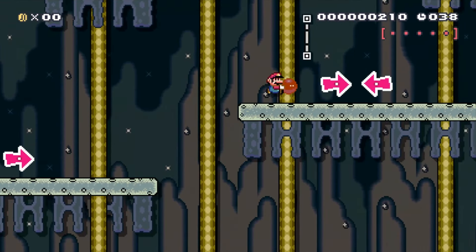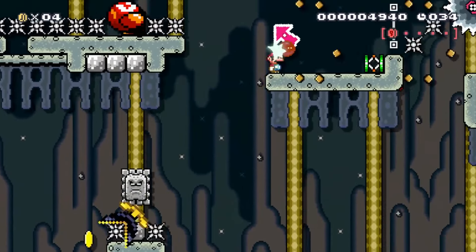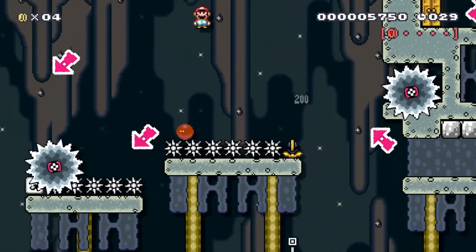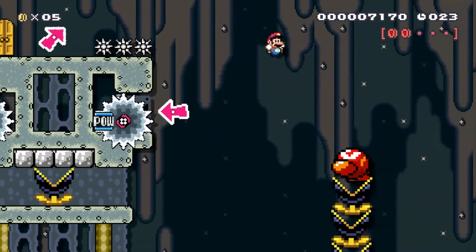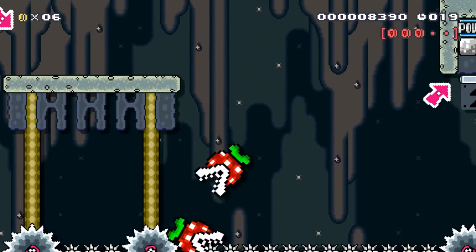Alright guys, first things first we get an activated bomb, we have to throw it off and then spin jump on it. Then we have to come up here, throw it in that slot, and now we have a little bomb surfing section — those munchers die at the last second. Then we come through this door and start the next section, where we get another activated bomb and throw it off.